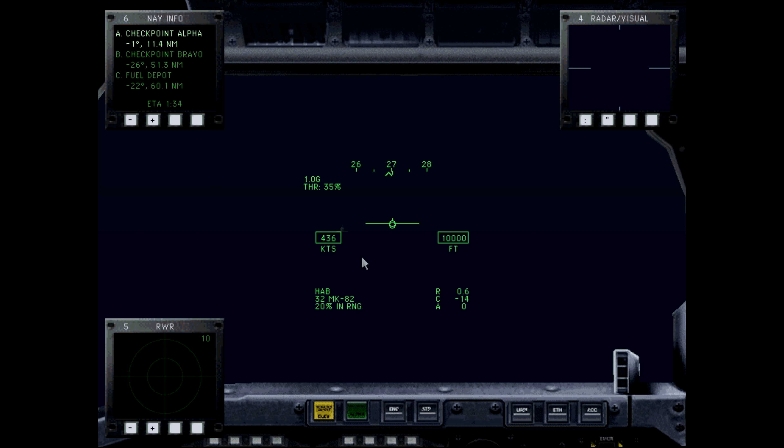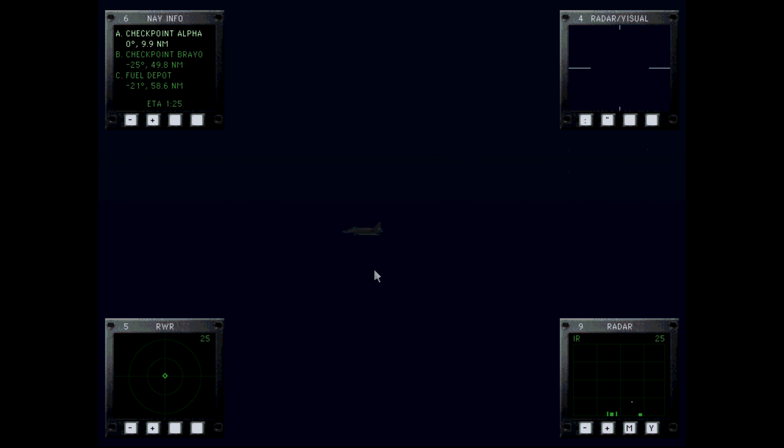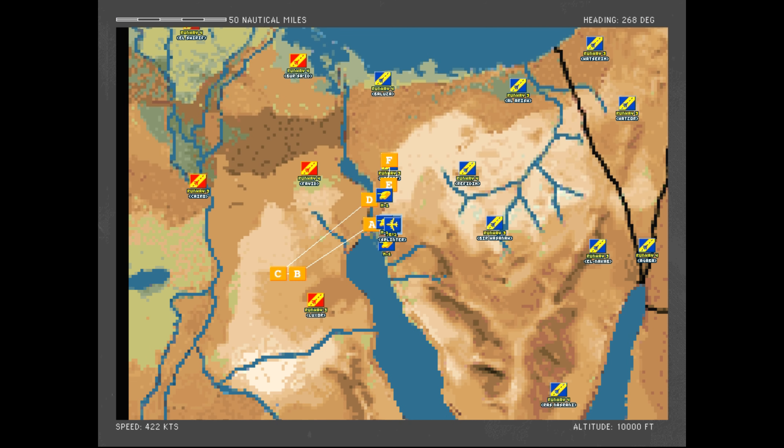Alright, so we've got a fighter escort — that's good. You'll notice we have the bomb sight for our target viewer here. We've got a pair of X-31s. Let's look at the map.